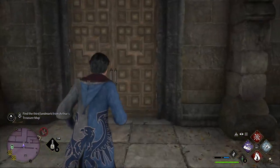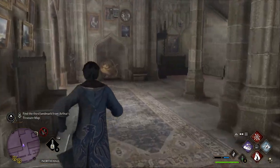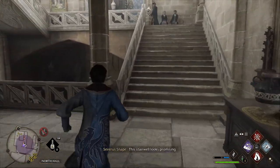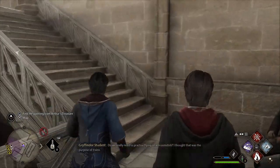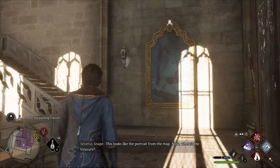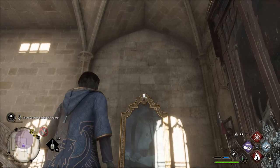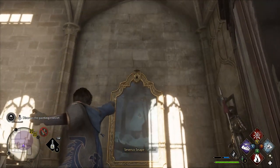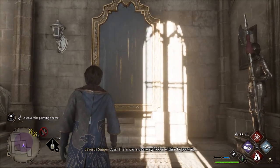Just turn around, go back through this little archway and through these double doors. Go straight up the stairs, turn to the right, then up the first set of stairs, turn to the left, up the second set of stairs. As you turn to the left, you're going to see a picture — the little thing at the top of the picture frame is glowing white, which means we can interact with it.